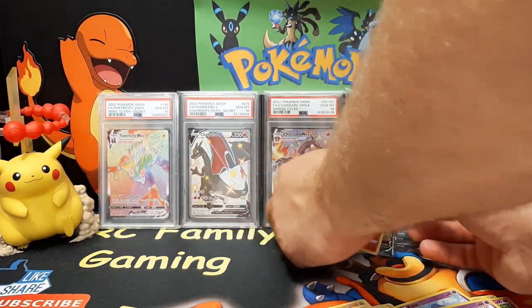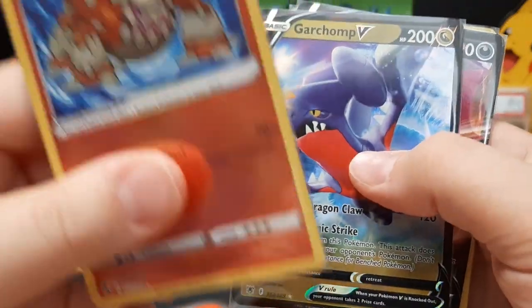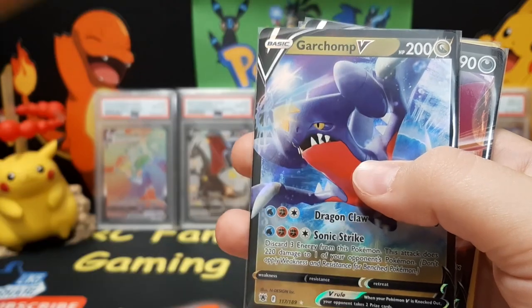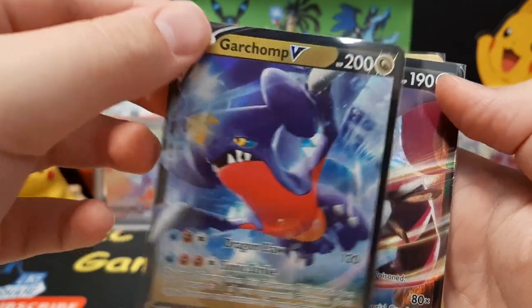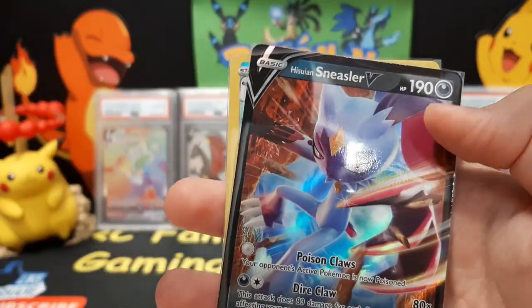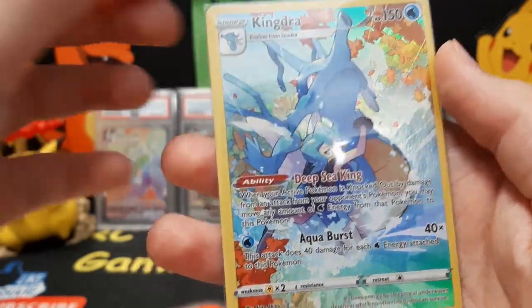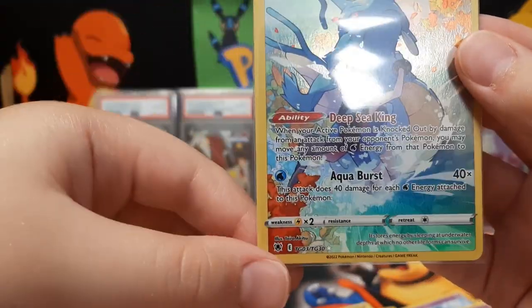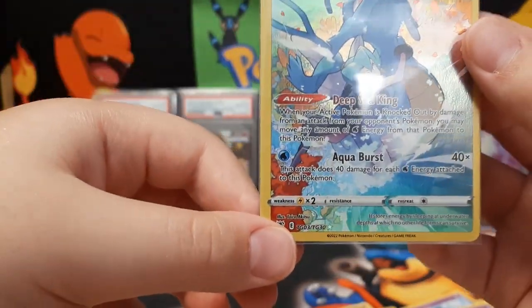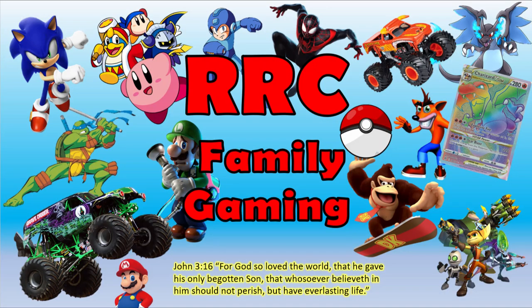Overall not too bad! Let's recap: we got the Radiant Heatran — make sure you move your thumbs so you can see the whole card — Garchomp V, that's a cool card, the Sneasler, and the Kingdra Trainer Gallery. That's it for this video guys, thank you for watching — please like and subscribe!